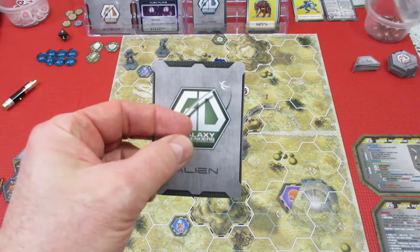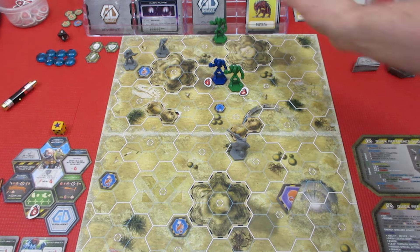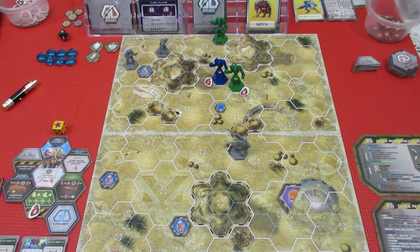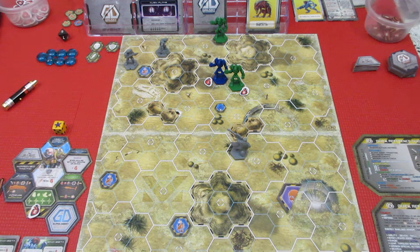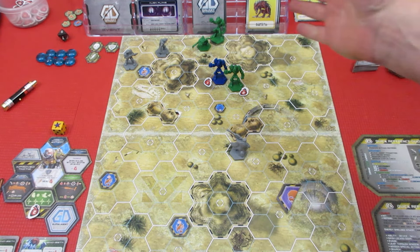There's only one teleporter on the board and our biotech has line of sight directly to it, so both aliens just automatically appear there. Our first is a green xenobeta — it just materializes on the transporter. And we get a green spine critter — nobody has a green spine critter yet, so it goes to our marine because the previous one was destroyed. We've got a whole bunch of aliens swarming around the teleporter now.